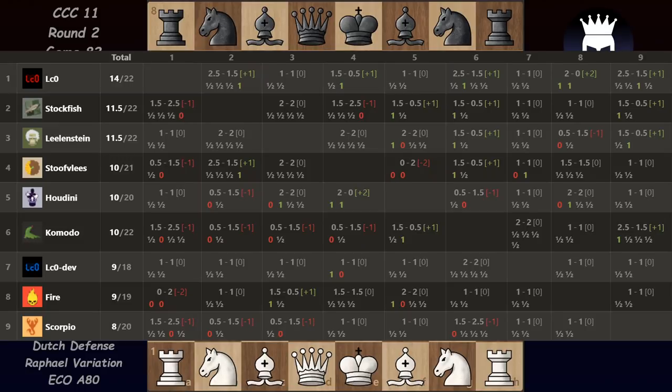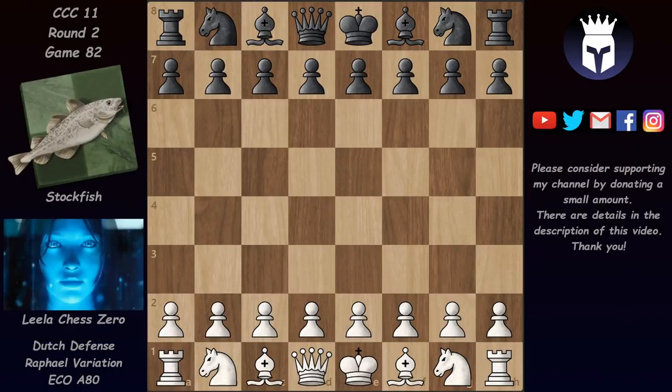Hello and welcome to a new game from CCC11's round 2. Here are the standings after about 21 and a half rounds. Lila is clear first ahead of Stalkfish and Lillenstein. And today we have a game between Lila and Stalkfish.